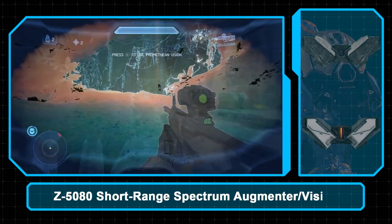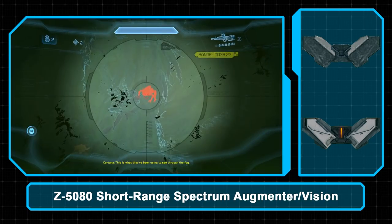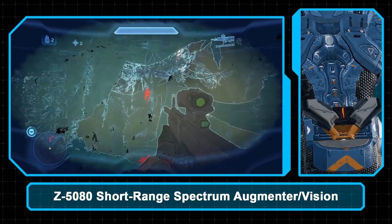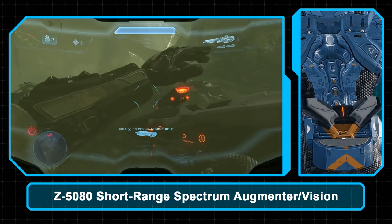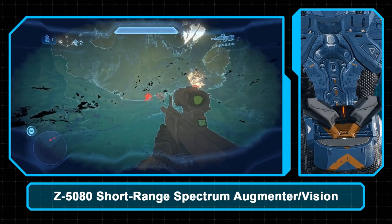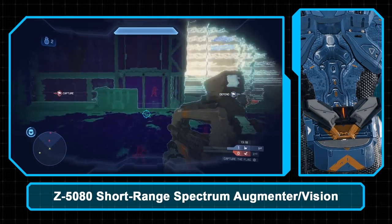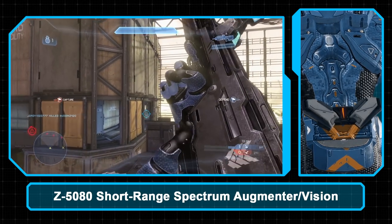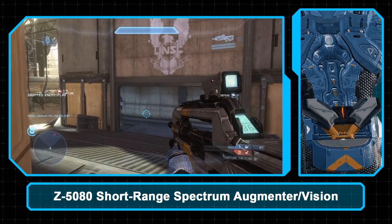The Z-5080 Short Range Spectrum Augmenter, also known as Promethean Vision, is a Forerunner-made full-spectrum vision enhancement system. Exactly how this module makes enemies visible through solid objects is unclear, but the technology has been adapted for use with Visor 4.0 in Mjolnir Gen 2. The tactical advantage provided has been cited as a source of many victories for the UNSC on Requiem. While the module has no problem seeing camouflaged units in the field, in War Game simulations active camo can make the user appear blue, making them harder to see. A support upgrade was also developed to let Spartans hide from Promethean Vision, indicating some basic UNSC understanding of the underlying Forerunner technology.